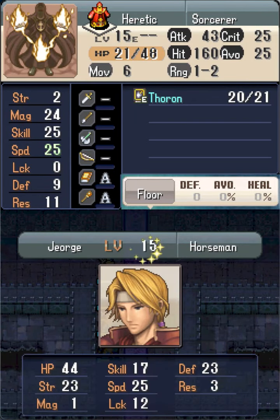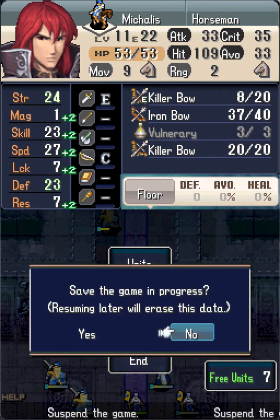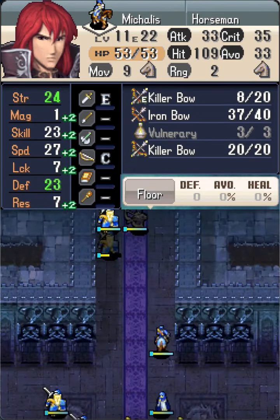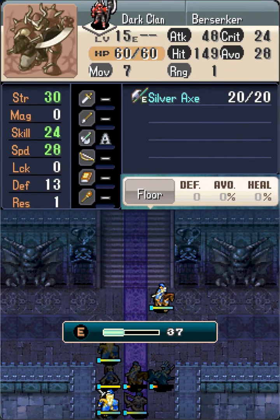With that level up, George has now capped both Strength and Defense. Horseman Michaelis with the Killer Bow has just enough damage to crit kill the nearest Berserker.